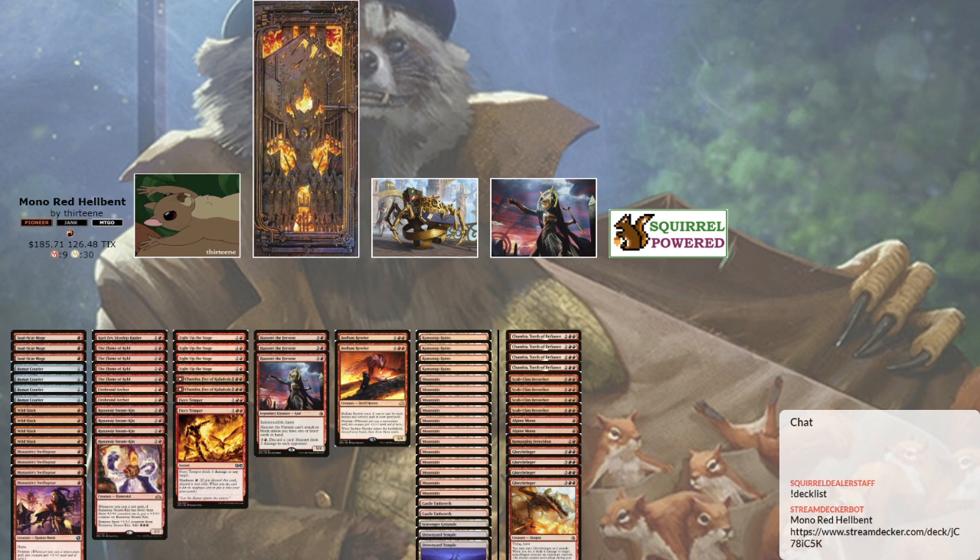We are playing a quicker one tonight. This is Mono Red Hellbent. It's pretty close to the Mono Red Prowess list, but even though I'm a fan of drawing cards tonight, we're going to be discarding a lot of them.